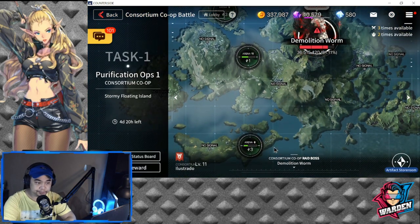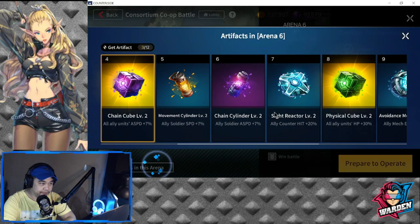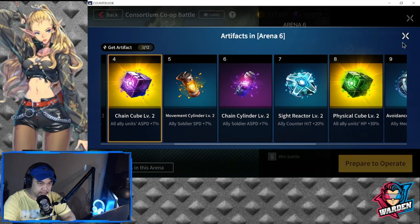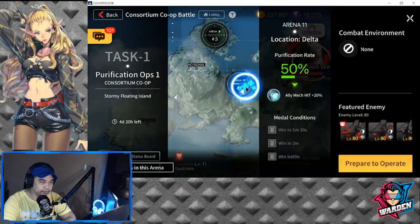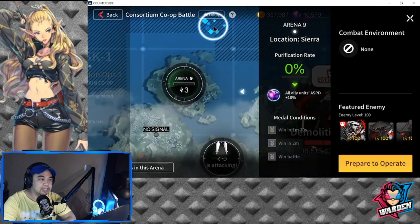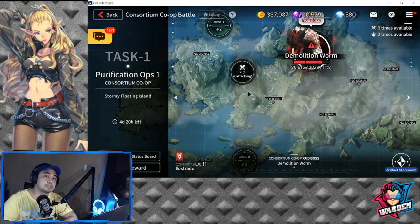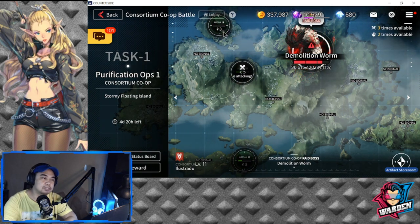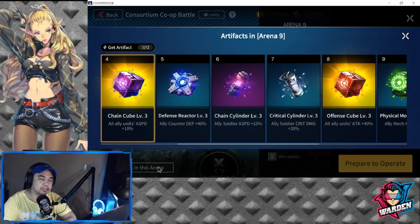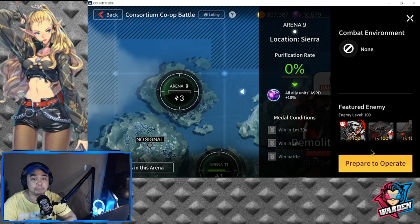Let's go through the other arenas. Arena 6 has level 80 COs with their artifacts listed. Arena 11 also has level 80 COs. The highest is Arena 9, where COs are at level 100. The level of the COs dictates the type of buffs you'll get — the higher the COs, the better the buffs. But it depends on whether your members can handle level 100 COs, so you have to decide that amongst yourselves.